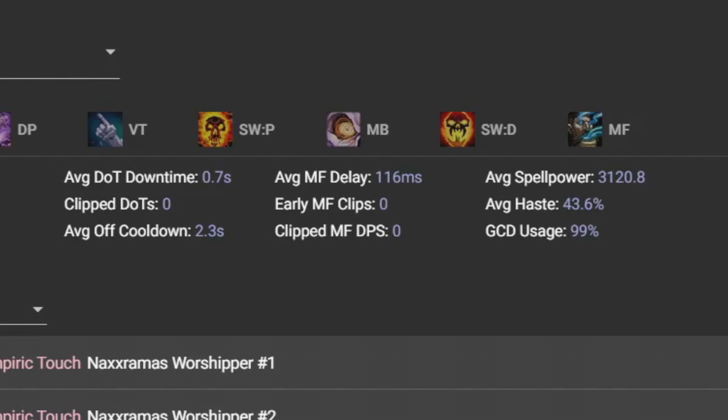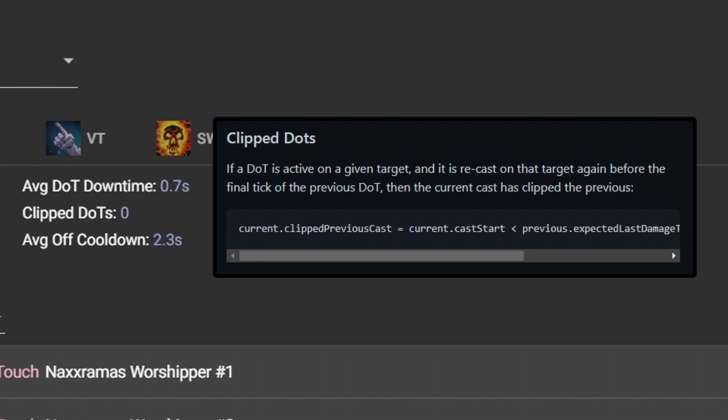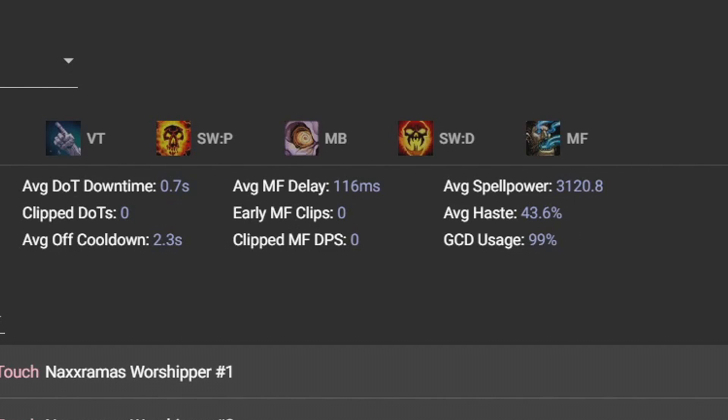Next I've picked an example from this week's 25-man, which looks a whole lot better. Average DoT downtime at 0.7 seconds is how long it takes you to reapply one of those fallen DoTs — obviously you want that as low as possible. I have a handy WeakAura that shows me when I can safely reapply Vampiric Touch without overriding it, which is exactly what clip dots is: have you replaced an active DoT before its final tick of damage completed? Unlike retail, that damage doesn't carry across into the new DoT, so the general rule of thumb is to always let them expire before reapplying.